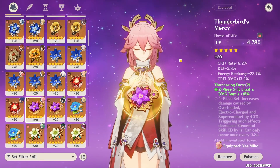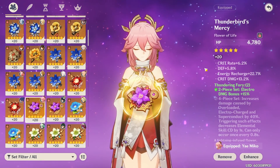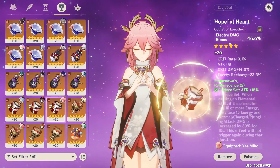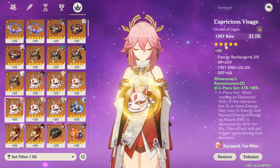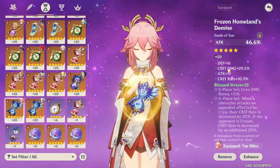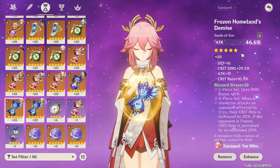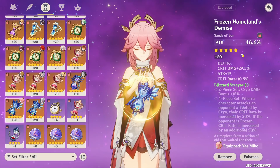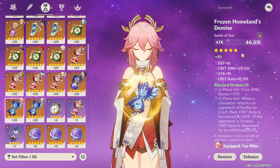Other than that it is quite straightforward. Energy recharge, crit rate, crit damage, and attack percent are the substats you want on every piece. For your main stats, you're looking for an Electro damage goblet, a crit rate or crit damage circlet, and either attack percent or energy recharge on your sands. Attack percent sands will generally give you a lot more damage, so I tend to recommend it — but if you need energy recharge, feel free to run it on your sands if you don't have enough on your substats.